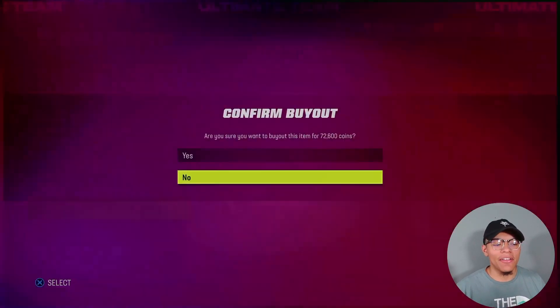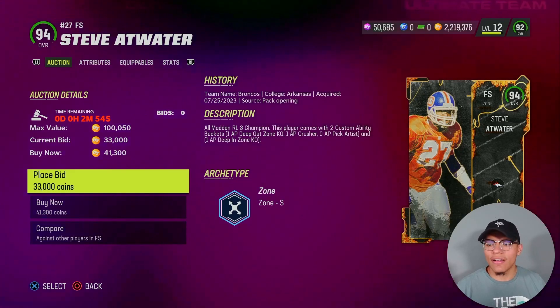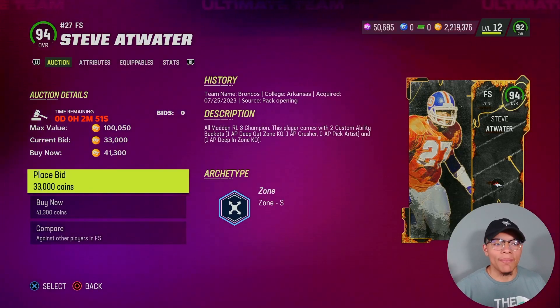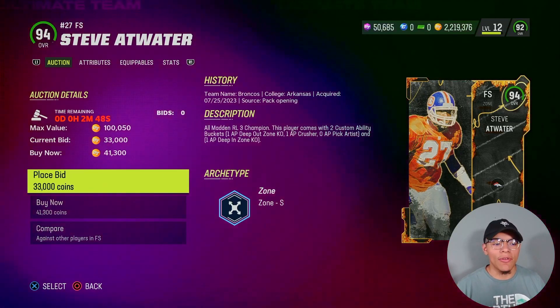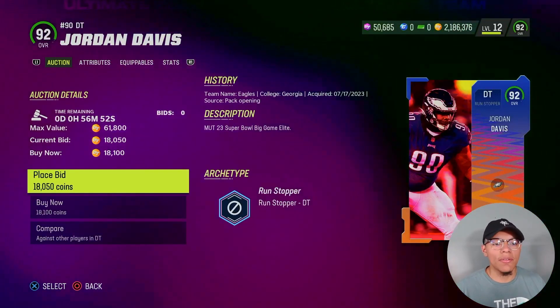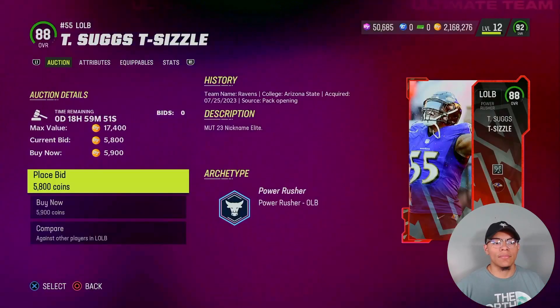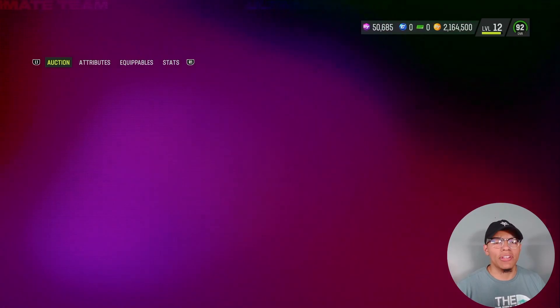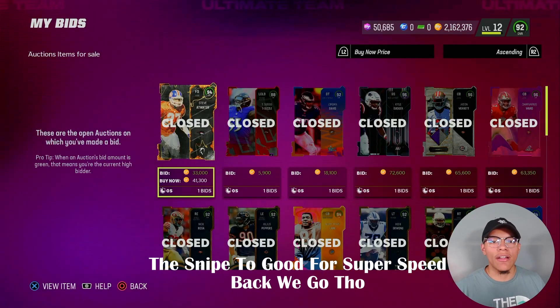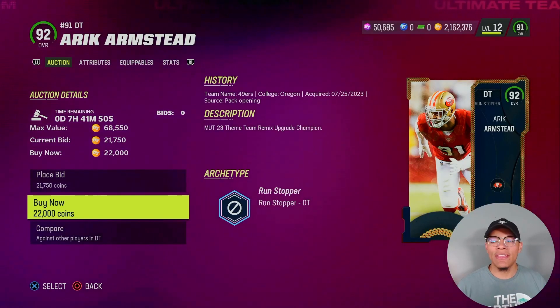Starting strong safety will be Kyle Duggar — we only got about 200k left. Our user pick is Steve Atwood at 94 raw — I'm going to bid and hopefully snipe him. He gets free Pick Artist. For DT we got big boy Jordan Davis — he might just have to be a big body. Left outside linebacker we're going with Rail Suge for the free Unpredictable. We got our user — that is what you call a snipe.